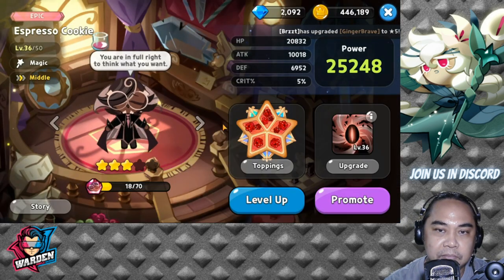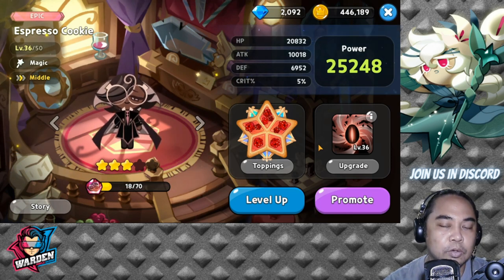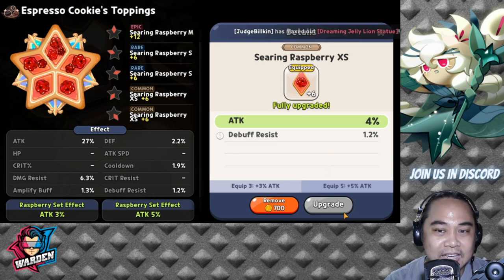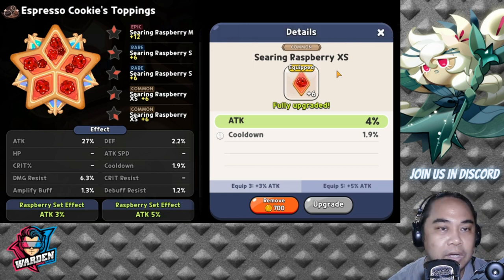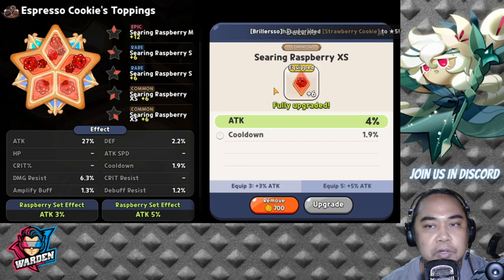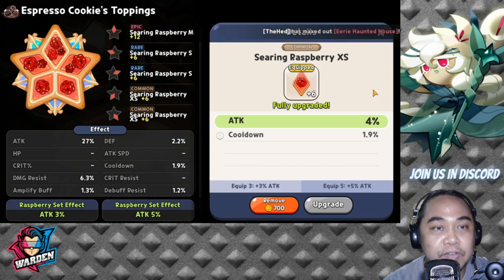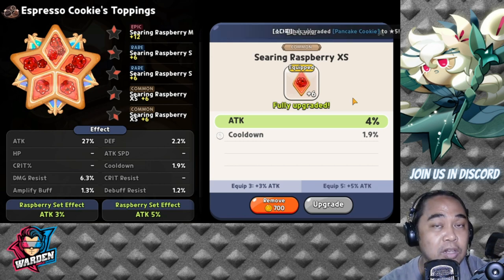Regarding toppings: do not upgrade extra-small toppings. I've made this mistake and fully upgraded most of my extra-smalls — don't do this. Only upgrade medium toppings, or small ones on a case-by-case basis if you really need them. You're going to need a lot of medium toppings to equip your cookies. You'll never end up using the small ones, so focus on small or medium only.